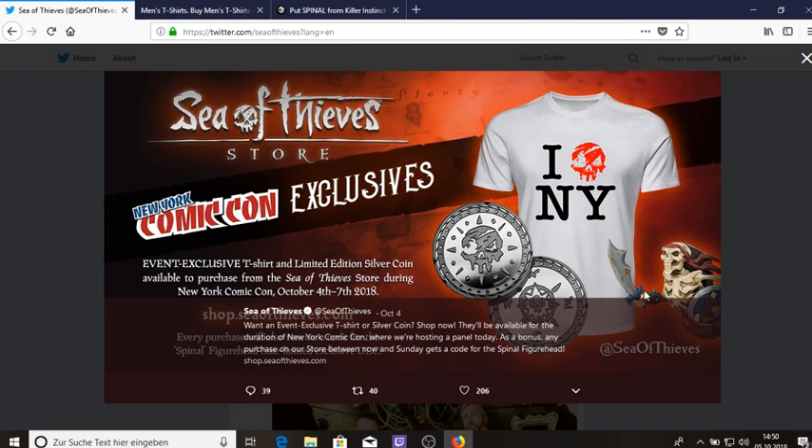So you buy a shirt for example and then you get this figurehead. It only works until Sunday as then Comic Con is over — it works with the Comic Con. If you participate in the Comic Con you will also get this figurehead if you watch the Sea of Thieves panel. This is the way how you can get the Spinal, aka Skeletal Rare, figurehead.